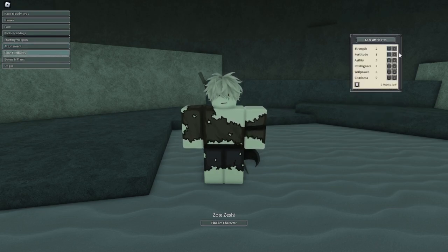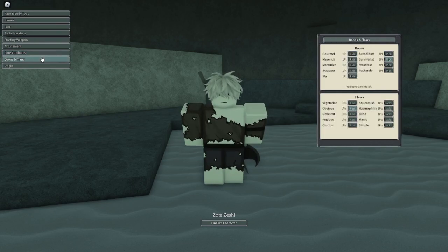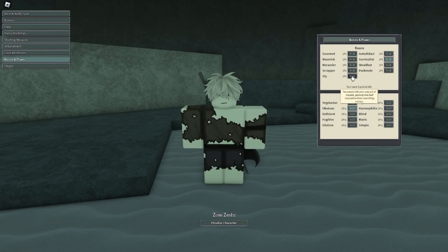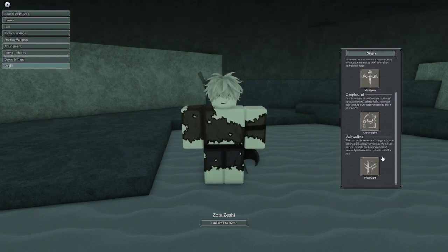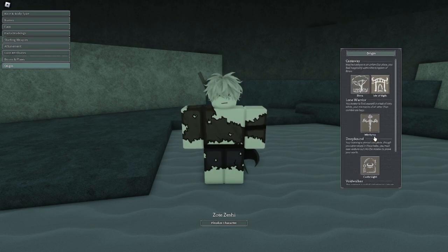Now you have your starting stats - you can just put these into whatever you like. I put mine into agility and fortitude. Now you have your boons and flaws - these don't really matter, but what I recommend for new players is Autodidact and Obvious. Now you have your origins. These are a little confusing - you'll learn about them later - but when you spawn in you'll only have Etris and Isle Vigils. I recommend spawning at Etria.